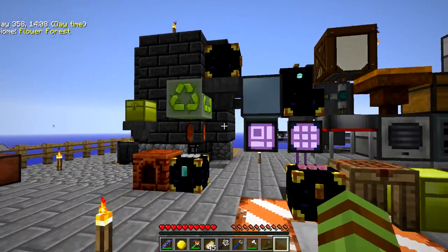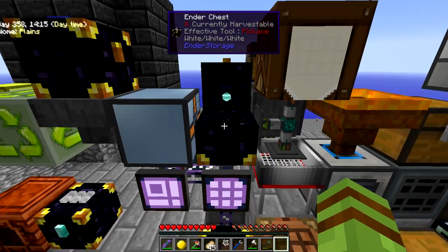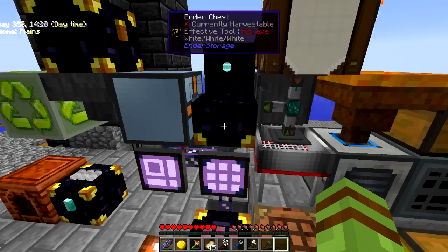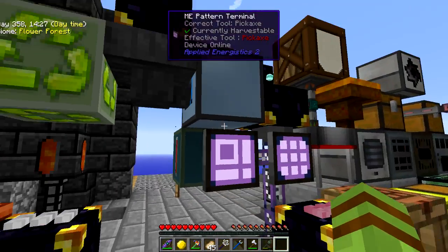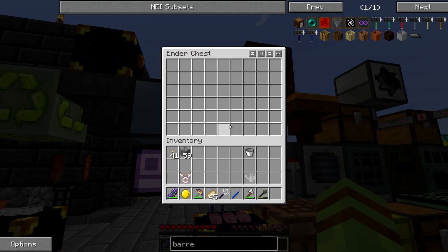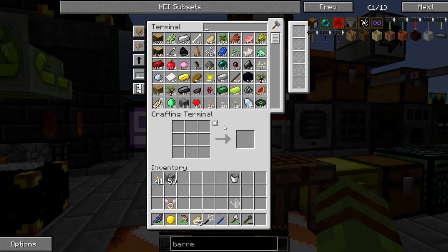What I have is an Ender IO conduit item transfer going into this blue Ender chest. If I shoot over to my ME system, you'll see that right there — it goes into a hopper and then into an autonomous activator that goes into another Ender chest. This is just our random input to the ME network, and it's actually being pulled out by what you can see there is an ME import bus. So as we get bags, they are automatically inserted into our system.